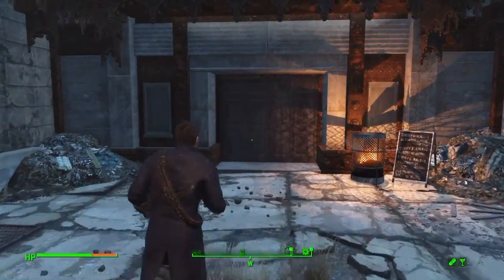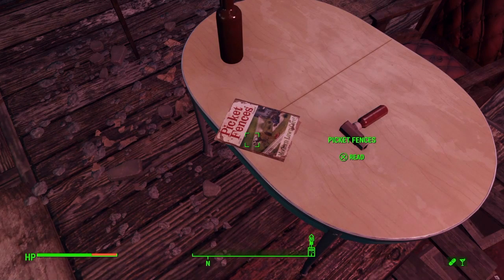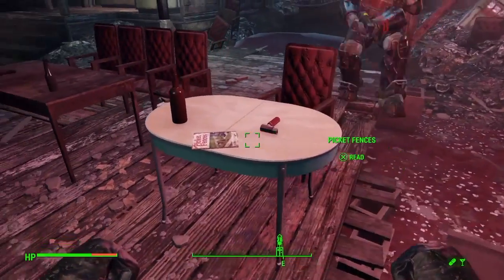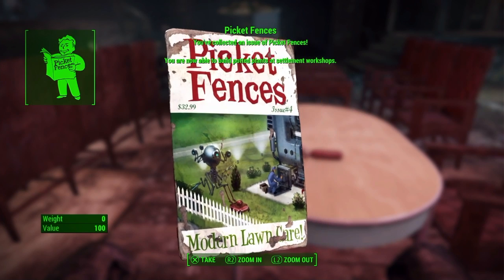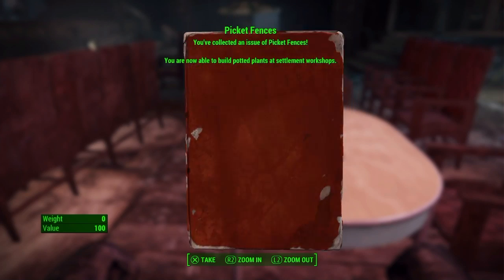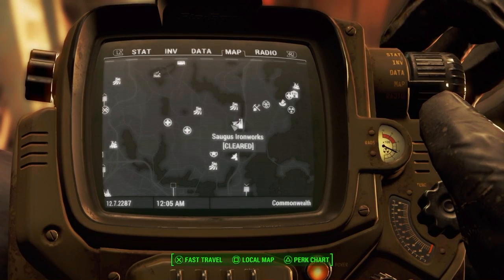So pretty much you want to come to Combat Zone here. If you don't know where it is, I point it out later in the video. This is pre-recorded — I forgot to record audio while I was doing it. The first one is pretty much down here; come straight through the doors, come straight down to the cage, the fighting cage. This is where you meet Rose, or whatever her name is, and there's a picket fence magazine lying right there. That's Issue 4. It's right there in the open — you get a nice little addiction there.